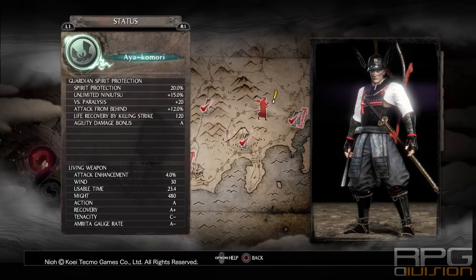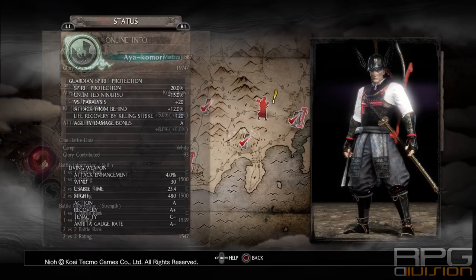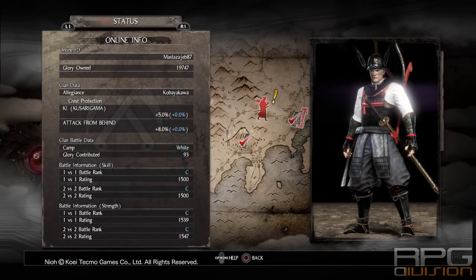Your guardian spirit should be Ayakomori — it gives the best bonuses, especially with the Kingo set. If you haven't gotten Ayakomori yet, use Kato, which gives you more skill damage, directly affecting skills like whirlwind and bladespin that we'll be using a lot. For the hidden tea house, go with Kobayakawa — it increases damage from behind even further and also gives more ki when using kusarigama.